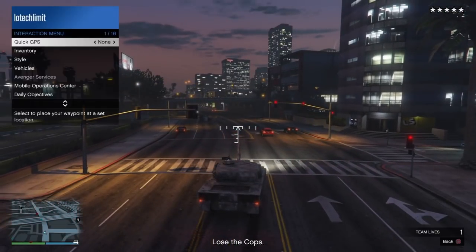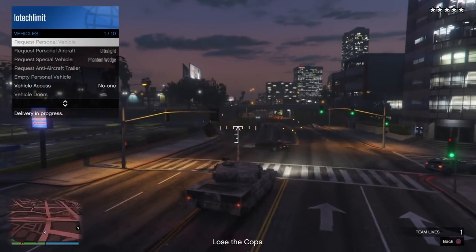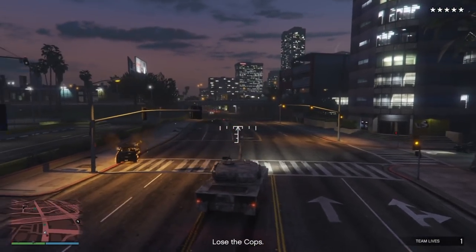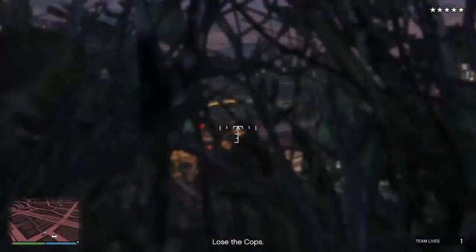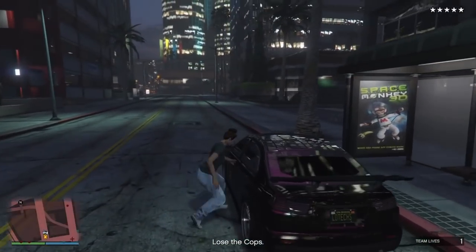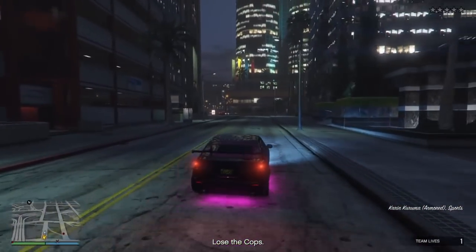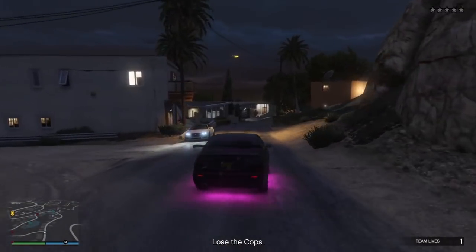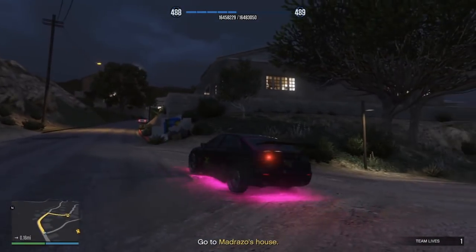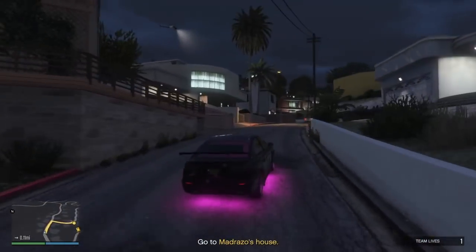Once you reach five stars, hold down your interaction menu and request your armored Kuruma. Keep shooting — just be sure you don't blow up your Kuruma. Keep taking out the law, and once your Kuruma shows up, whenever you feel like you've had enough, jump in. From here it's easy — you're just going to lose them, get rid of that five star, and then make your way to Madrazzo's house to deliver.